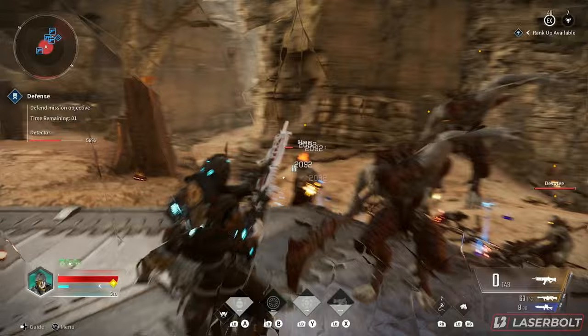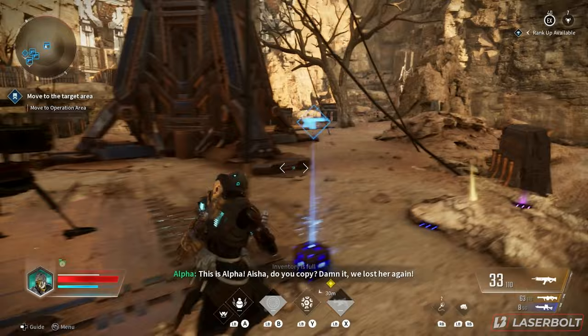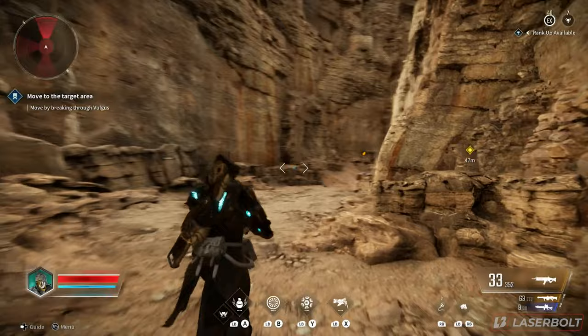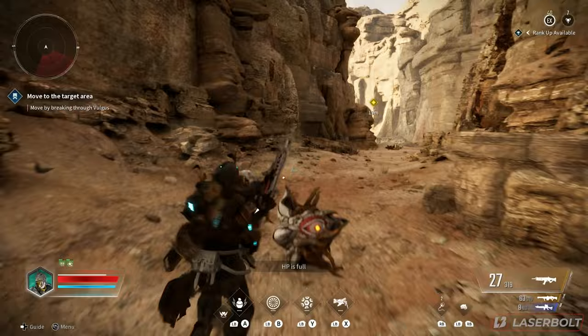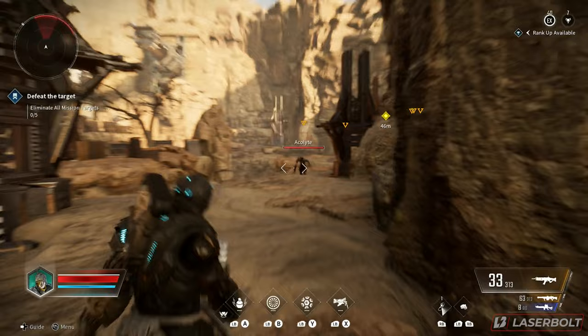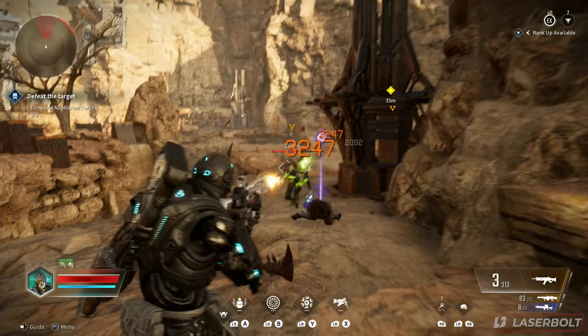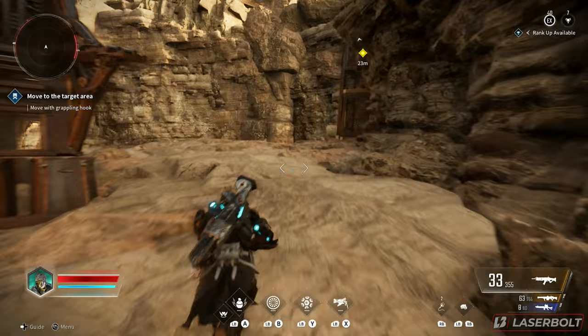For weapons, I recommend the LMG as a really good mid-to-short range option. I'd also recommend the pistol as a fast-shooting alternative to help finish off enemies after they're damaged by grenades. Last but not least, I'd recommend a rocket launcher, since it plays well with Lepic's playstyle — dealing heavy explosive damage from a distance while burn and the 20 percent attack buff are active. If you enjoy big explosions, being up close while dishing out damage, and having good survivability, Lepic is definitely a character to consider.